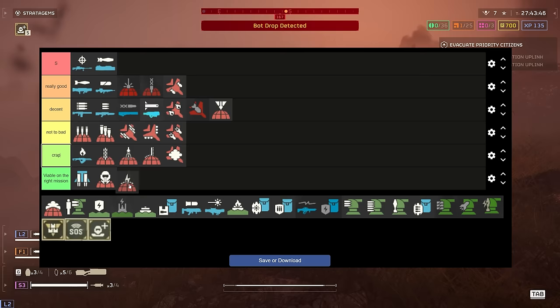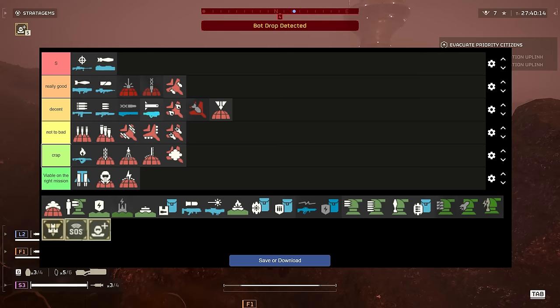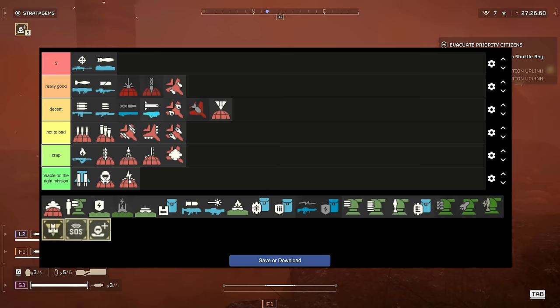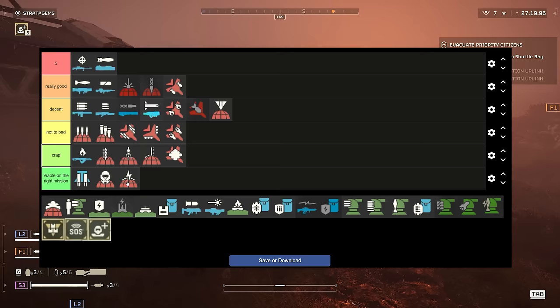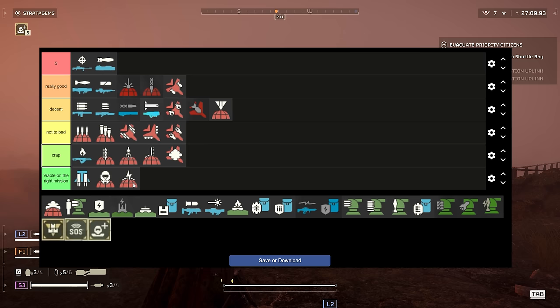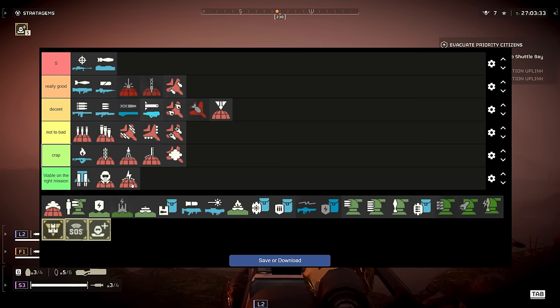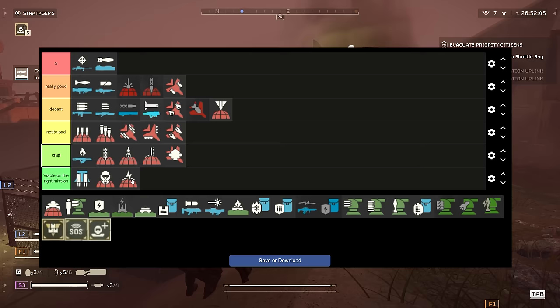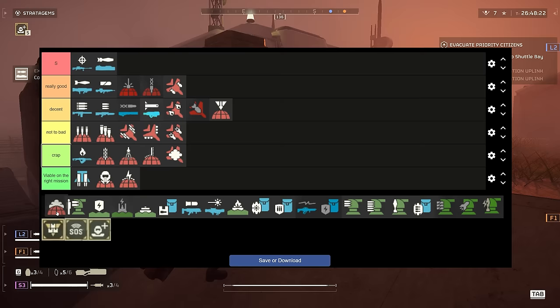The EMS Strike — it's not actually called an EMP strike, it's EMS — just stuns all targets in the area, like a massive stun grenade. Used in conjunction with other stuff, like pairing it with the 500kg bomb, it could be a good combo, but I don't think it's worth using two stratagems together like that in most cases. It really does stop enemies moving for a long time and it works on both bugs and bots. Viable on the right mission — it's not crap, it does have a use.